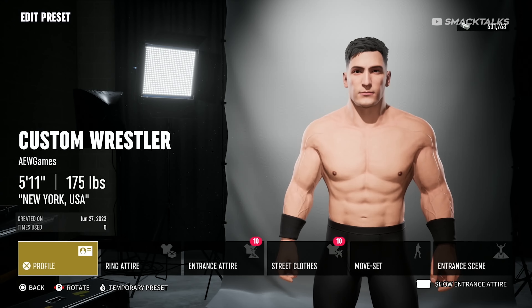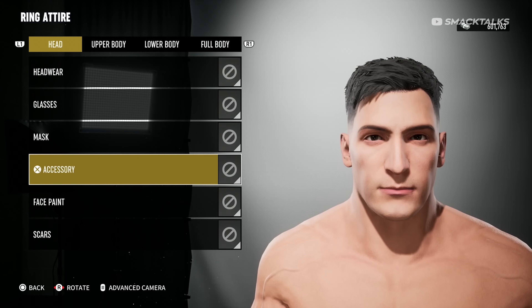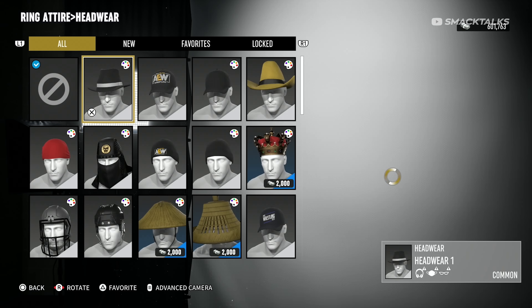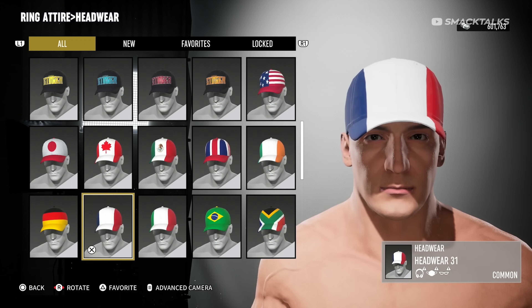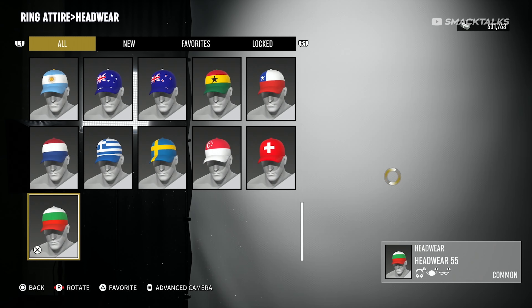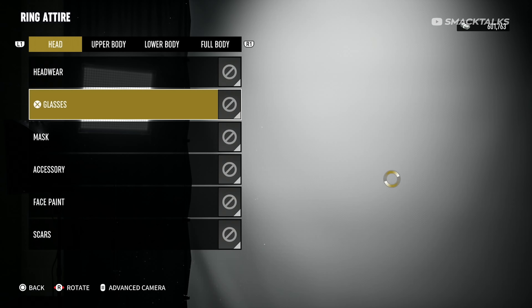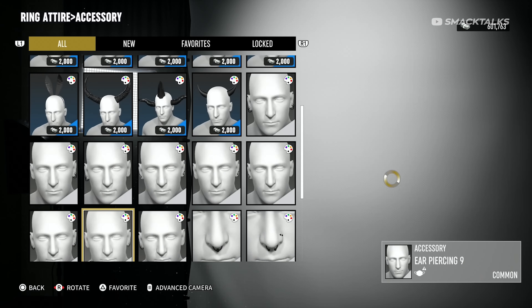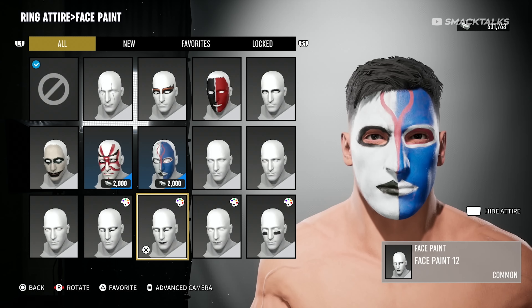Moving on to the attire options, starting with the ring attire, the head options include headwear, glasses, masks, accessories, face paint, and scars. Scrolling through the headwear options, there are a few different options available, though once you scroll halfway through the list you will notice that more than half of the items are actually the same hat with different logos or flags on it, which is sadly repeated with a lot of the other clothing parts. The mode is very limited as there is very little to choose from, and certain items require that you purchase them using money earned from playing matches, which given the already limited options feels like a kick in the teeth.